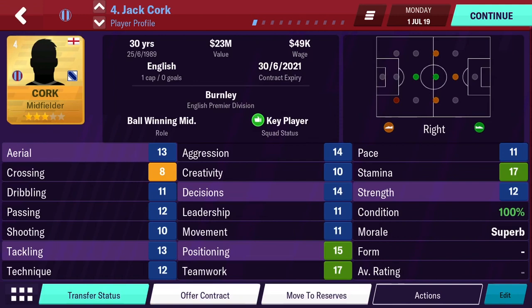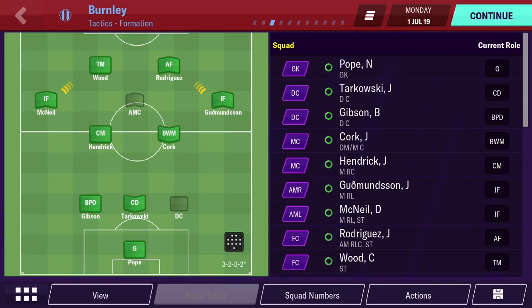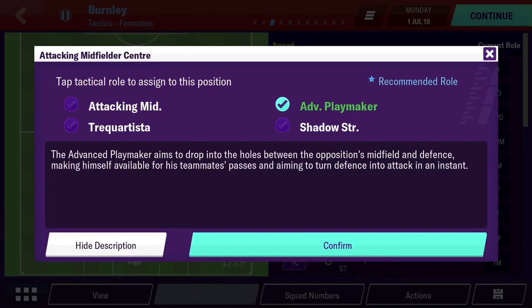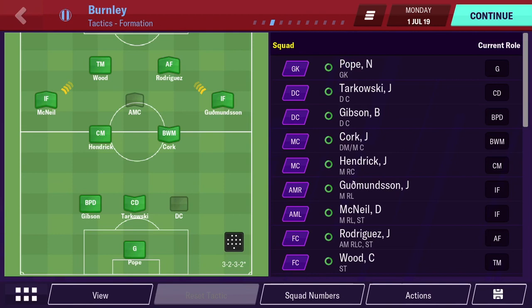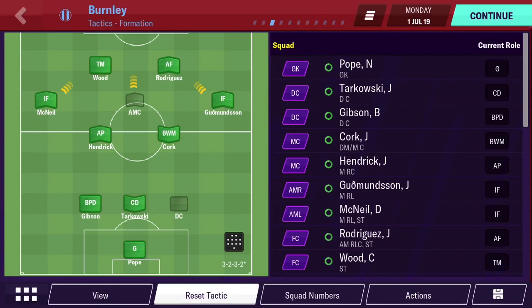Gibson needs more dribbling and passing, as well as decent defensive stats for the ball-playing defender role. If you are playing with a ball-winning mid in midfield, you're going to want high tackling, decisions, and so on. I always like to have at least one advanced playmaker. In this formation, he's going to be an attack mid, so since he's an advanced playmaker we can get away with a central mid and a ball-winning mid. If this was a shadow striker, I would want him to be an advanced playmaker — which means stats like passing, dribbling, movement, and creativity.